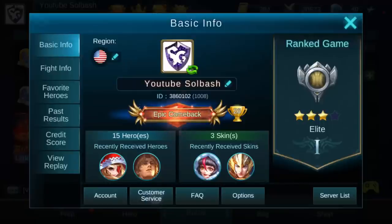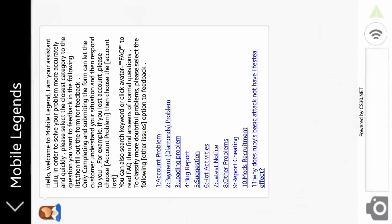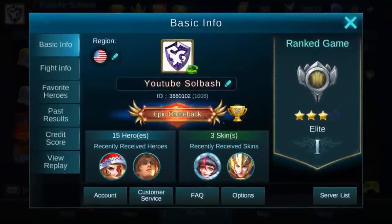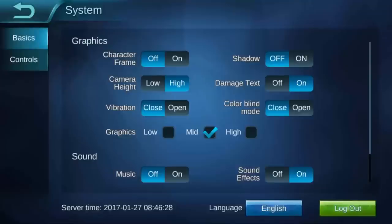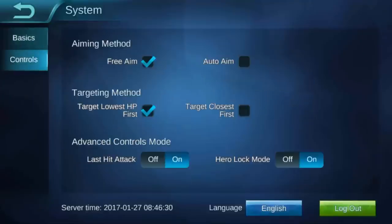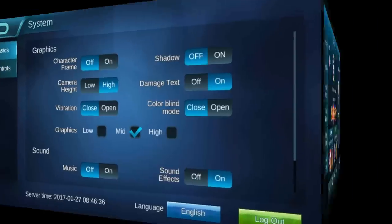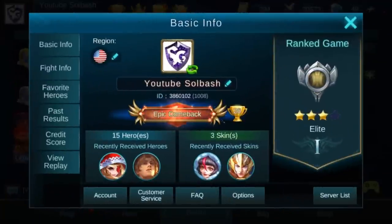You also have customer service and frequently asked questions and options. These are the same type of options you are able to access during the game as well. You can also change your language and all other types of things. Now going back to the basic tab, you can go right here to basic info, which is the first tab you originally started on.